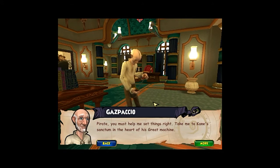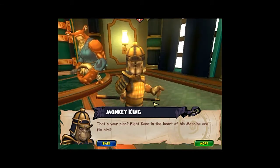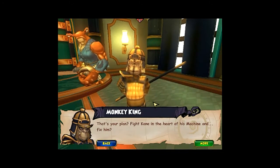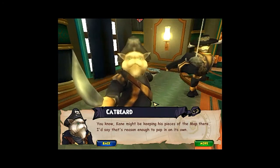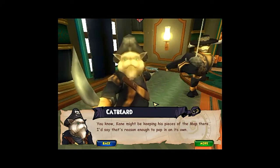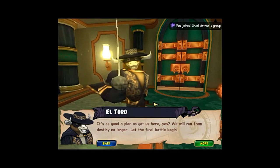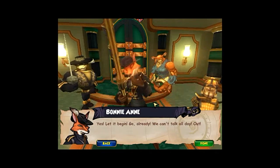Pirate, you must help me set things right. Take me to Cain's sanctum in the heart of his great machine. I will install the golden heart into Cain — he will turn his will to good instead of evil. My greatest folly will be undone. That's your plan? Fight Cain in the heart of his machine and fix him? You know, Cain might be keeping his pieces of the map there — I'd say that's reason enough to pop in on its own. We will run from destiny no longer — let the final battle begin! Wow, someone joined! Let it begin already — we can't talk all day.